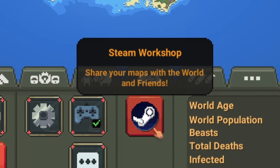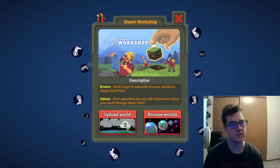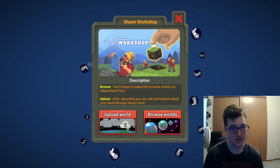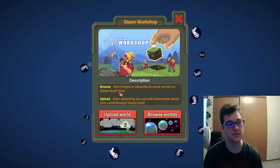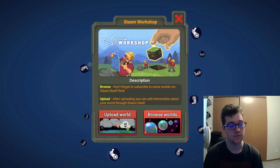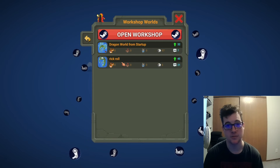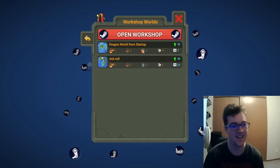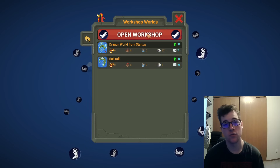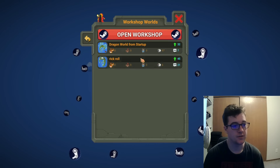There's a big Steam icon that says Steam Workshop — 'Share your maps with your friends in the world,' or whatever. Click on that. This little menu will come up, which has a lot to look at, but it's just an image showing World Box and some construction dwarves. There's a little wizard you can hit. There's Description, Browse, and Upload options. It says 'Don't forget to subscribe to some worlds via Steam itself first.' So this is where you're going to want to go if you're going to upload a world. In order to access the ones you subscribed to, you click on Browse Worlds and they should come up. You can also click Open Workshop which will take you back to Steam.